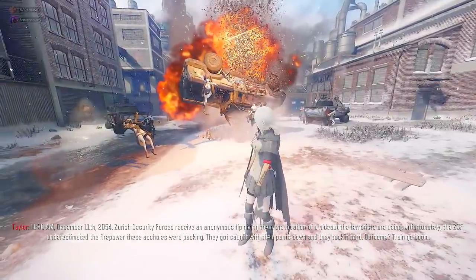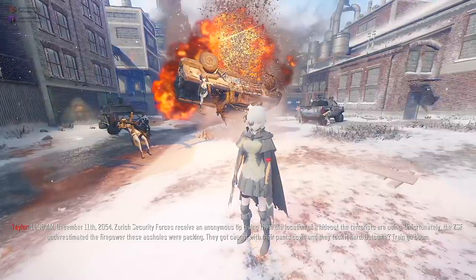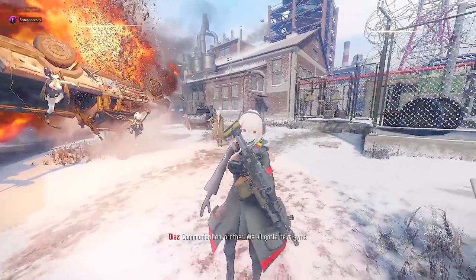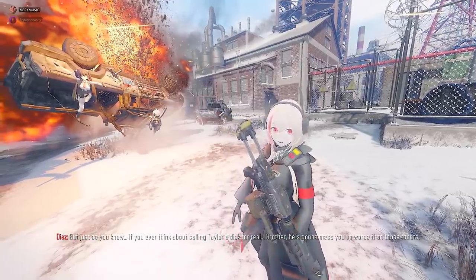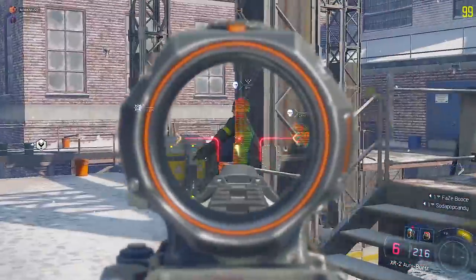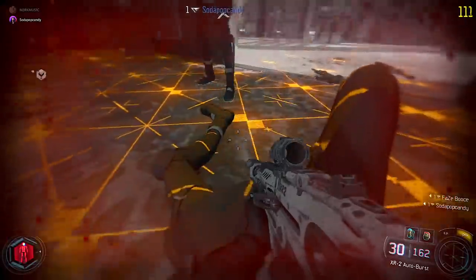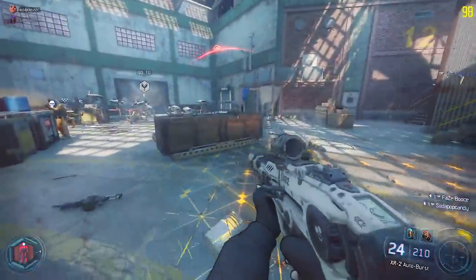Unfortunately the ZSF underestimated the firepower these guys were packing — they got caught with their pants down. Train go boom! Oh god, look at that fist bump — the worst thing I've ever seen. I always knew Diaz's LMG had magnets glued to it, but now they're not even trying. Wall run time — no exo juice! You can see enemies through walls and kill them. I died — save me! I'm not reviving you. After train go boom we should find the Kermit mod.